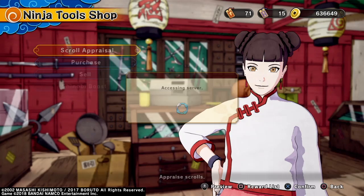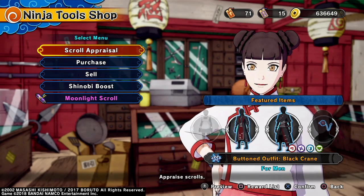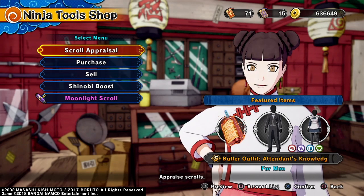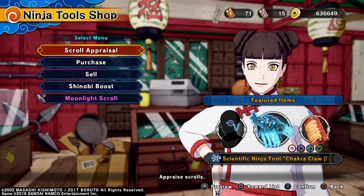In the shop I'm about to show you guys the shop right here. These outfits — they take it so you can't use your ninja tool and you can't use your substitution, so that's not really ideal. We got the maid outfit, we got the butler outfit, we see the scientific ninja tool, and the chakra claw beak makes its return.